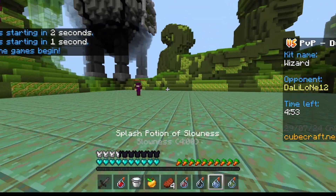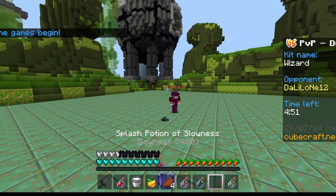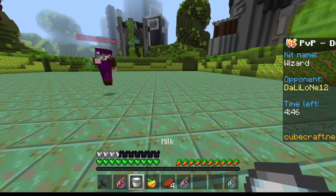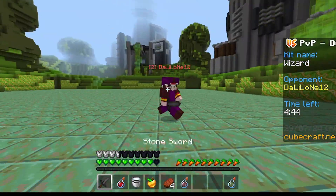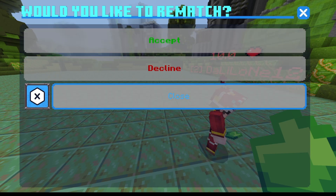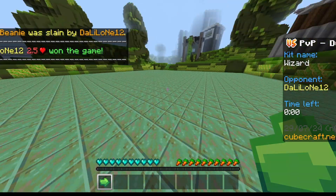Oh freak, I have weakness. He's going to drop slowness or something. Oh there it is — he actually threw something and hit me. There's something for our money, buddy. I'm definitely going to die here — five hearts. Oh GG, man.